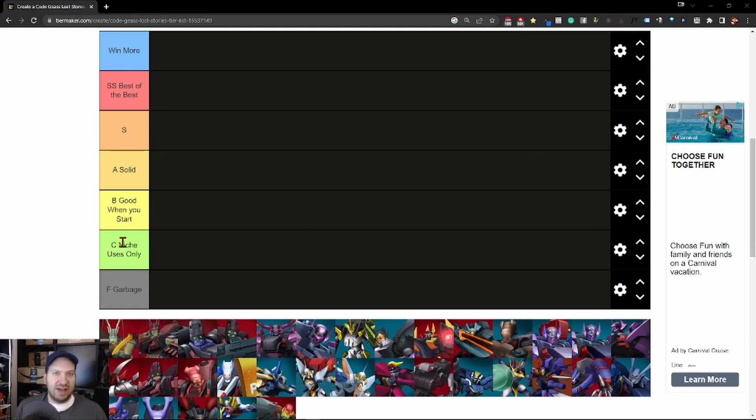So these Nightmare Frames are good when you start, but once you get more as the game progresses, you'll stop using them. Next we have C Rank — Niche Use Only. This is a category for Nightmare Frames that aren't really good, but they are good in one instance. They're not garbage — it's one-time use only. Generally speaking, though, these are not good Nightmare Frames. And then finally, Garbage. Don't use these. These are the worst Nightmare Frames in the game — often way too expensive, better options available, or the stats suck.